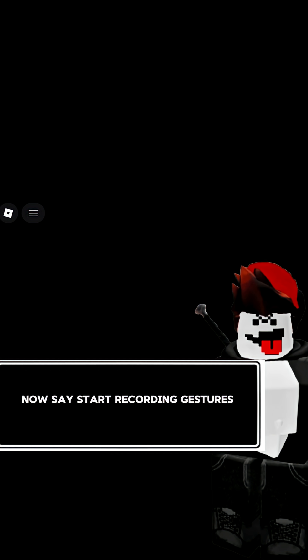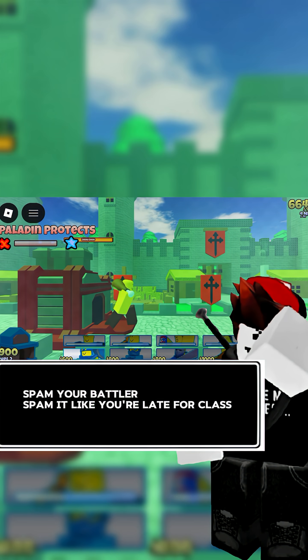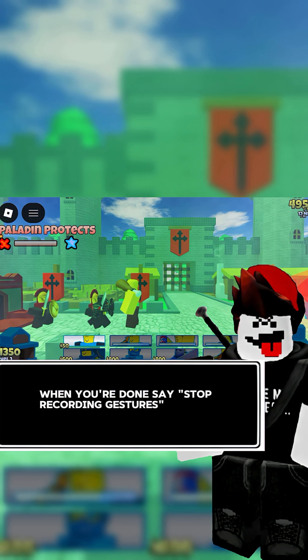Now say, start recording gestures. A little window should pop up. Spam your battler — spam it like you're late for class. Keep tapping until you hit reset in-game. When you're done, say, stop recording gestures.